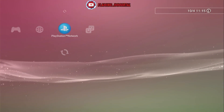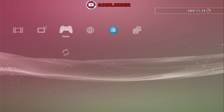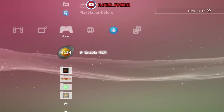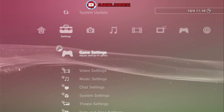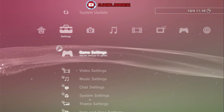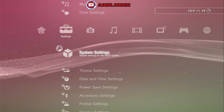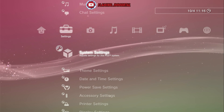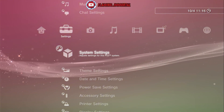Hello everyone, welcome to another PS3 modding tutorial. This will probably only work for HEN, and you might have to be on firmware 4.91 or lower for this free store to work. We're going to install the Gold Store again, just like I did before, but we're remaking the video.